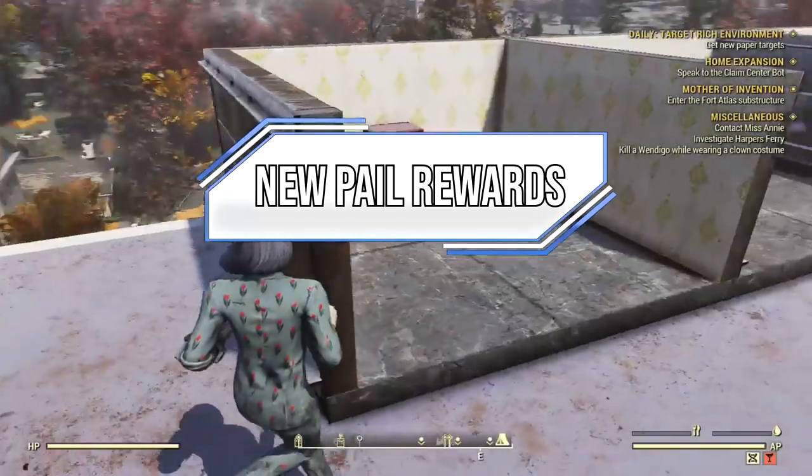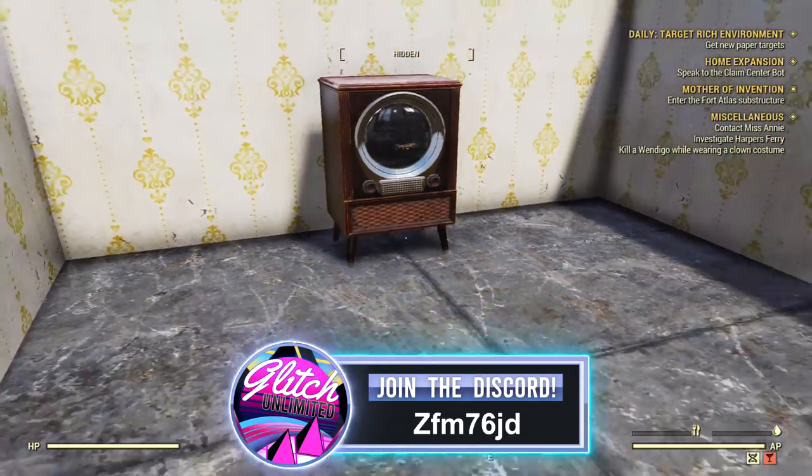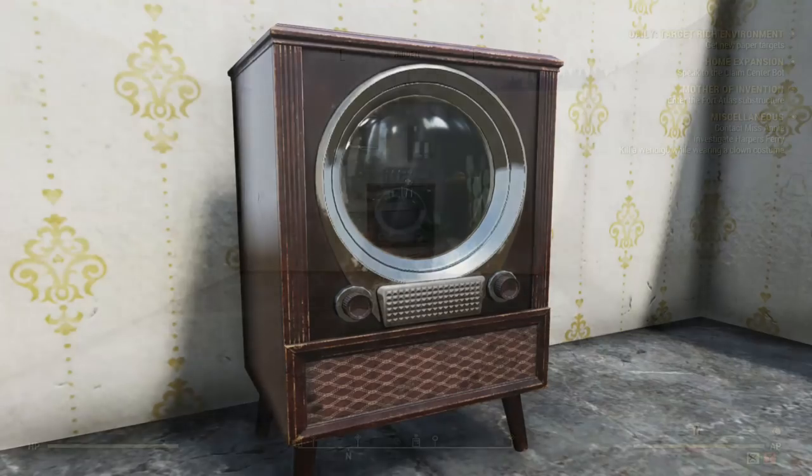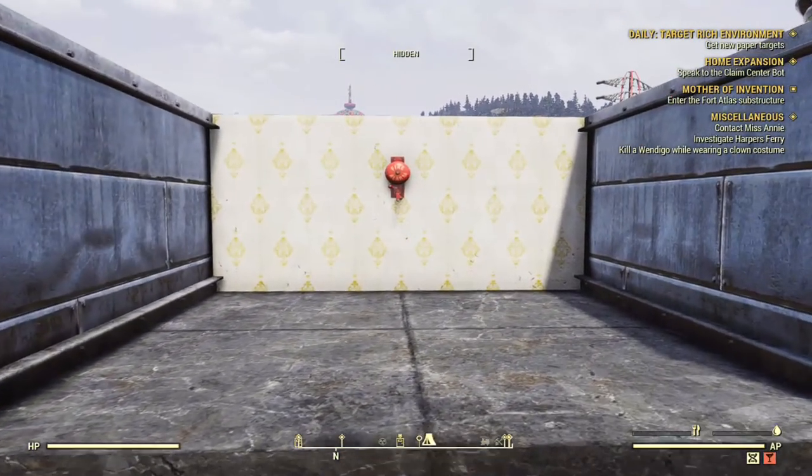Let's start off with the new pail rewards. This right here is going to be a TV aquarium that you're able to have a chance of dropping within those pails. You'll have a better chance of this dropping if you use ordinate pails instead of the basic ones, but you can still have a chance of it dropping.